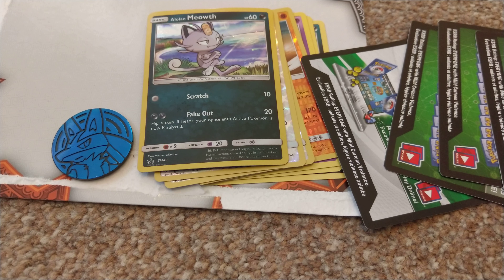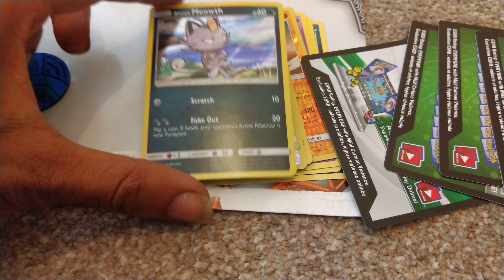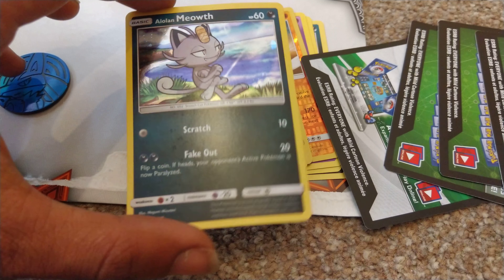I got obviously a Lucario playable coin for the game, and I got a Lillie's Alph Blackstar promo holo card.